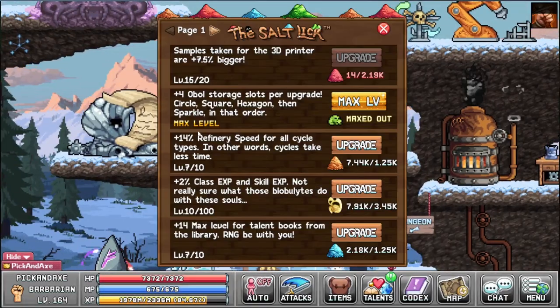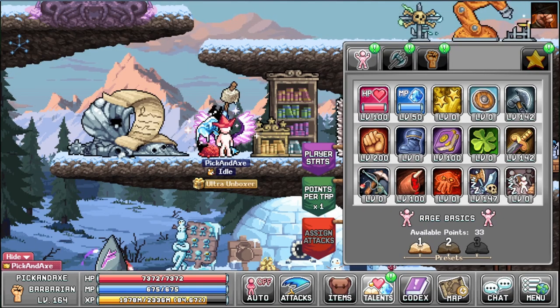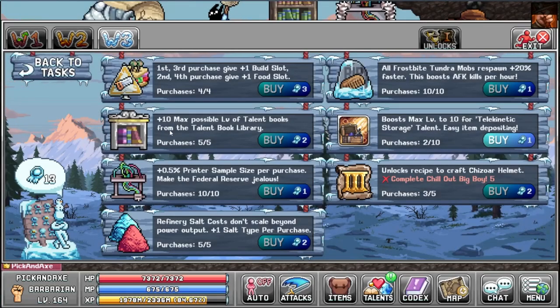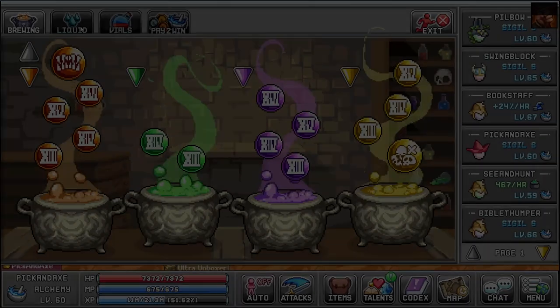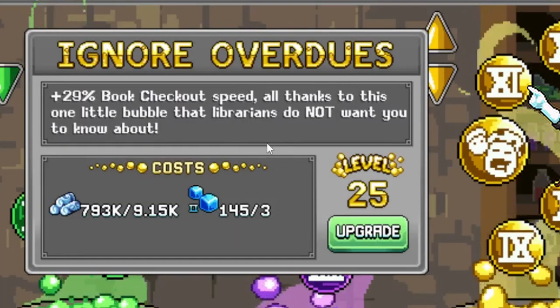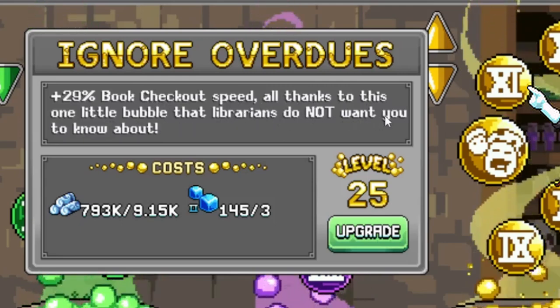Now there are some other things you should be aware of. The Salt Lick has an upgrade that improves the max level for talent books from the library, and the max level is very important because that's how you get a higher level — and a higher level means more effect. The World 3 marriage shop has something you can buy up to 5 times for a max of 10, costing 2 marks each, giving 2 levels per purchase — so that's one of the easiest and free ways to get 10 max levels. In World 2 there is an alchemy bubble — Ignore Overdues — that increases book checkout speed.